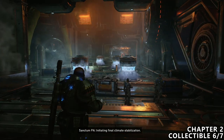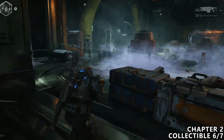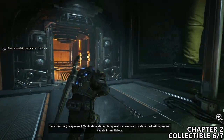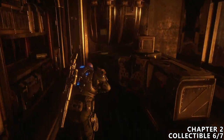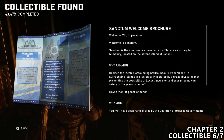You will then reach this cryo room with a bunch of little freezing pods, and you can actually get a cryo cannon. Take care of all of the enemies, and eventually the door on the left hand side will be open. Before leaving this area, make sure you go into the room at the far end in the left corner and find the collectible.